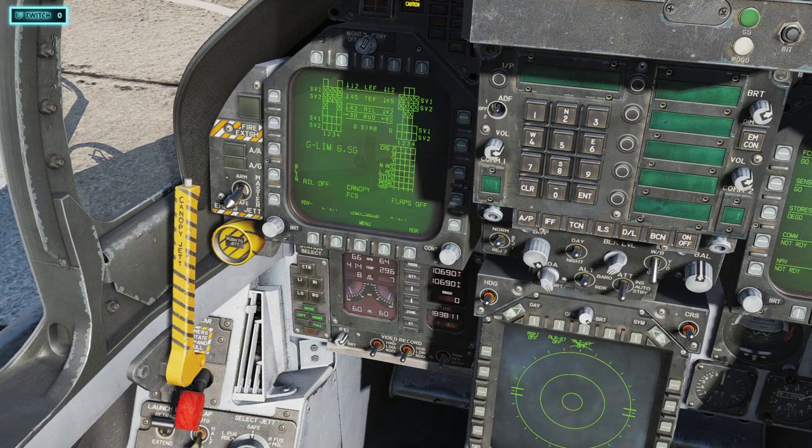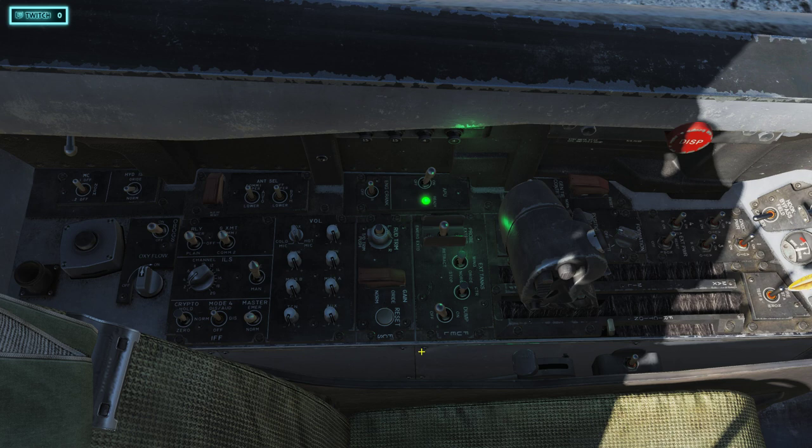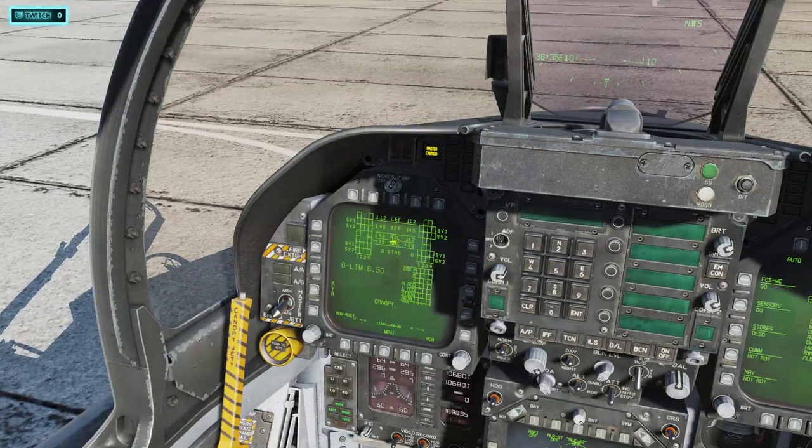Now we're at 60% — it's time to take care of the FCS on the left DDI. Come over here and look directly behind the fuel dump switch, and look for the FCS Reset button. Click it one time — and look, all the X's are gone.